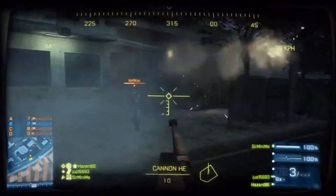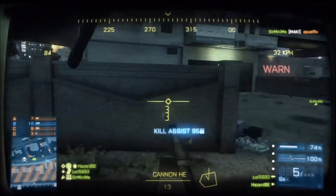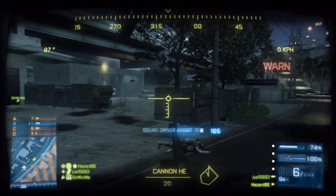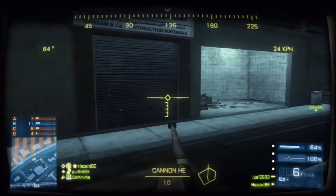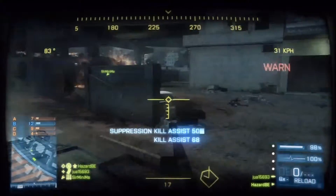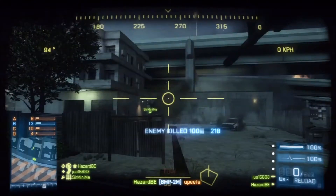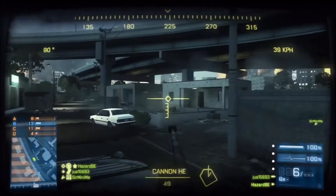My guess is that the TAR-21 will be a weapon for the engineer, the ACWR will be an assault rifle, and the AUG will be a light machine gun. The sniper of course gets the bolt-action, and the SPAS-12 is for everybody. There will probably be more guns in it, but those are the ones I saw. I personally hope they're gonna put the desert eagle in — the magnum is a pretty good pistol but yeah, desert eagle.